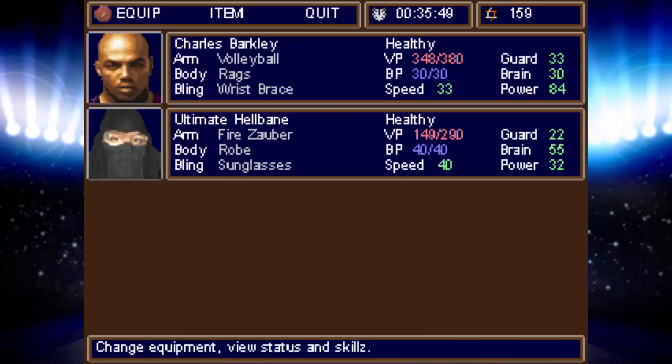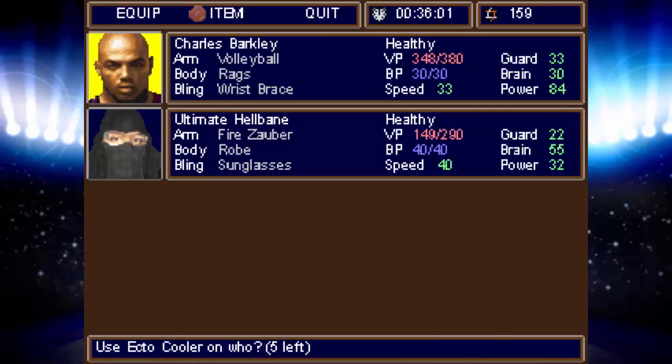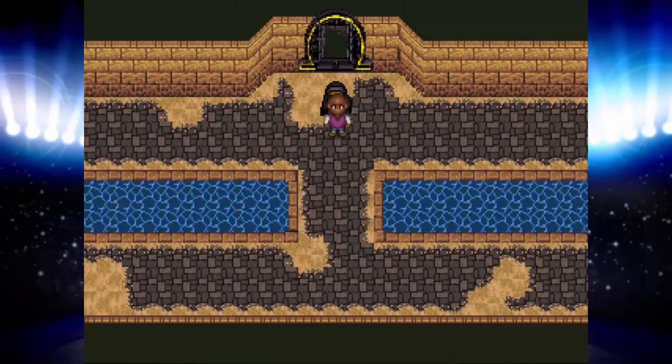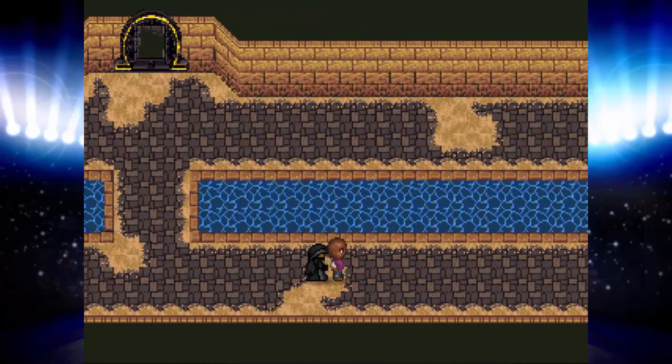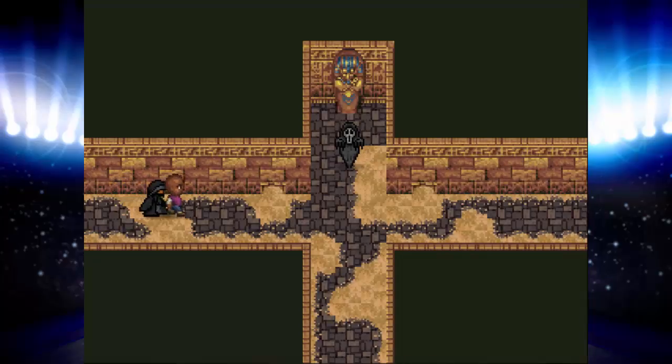Maybe I should heal Ultimate Hellbane. It's a FIFA. Ecto Cooler, I guess. What is that? That feels like a joke I should understand but I'm not remembering it. Spooky ghosts! More spookies!